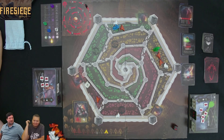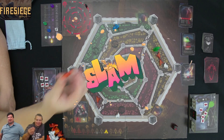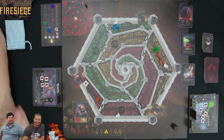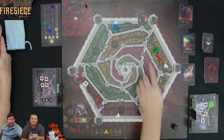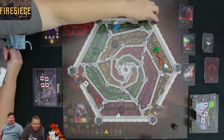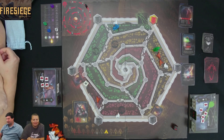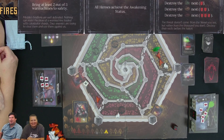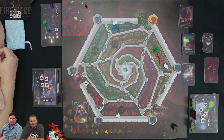Kim rolls and gets a five — he's very dead. Because she rolled so well and only needed one to defeat him, she has four leftover damage. The nest only has three health — bam, she destroys it too. You can only destroy a nest after there's nobody else in that space. Destroying the green nest earns one banner, so Kim flips that first banner. Five more to go.